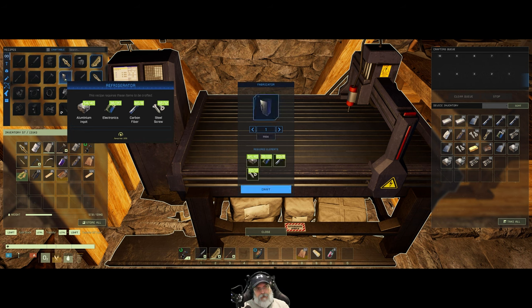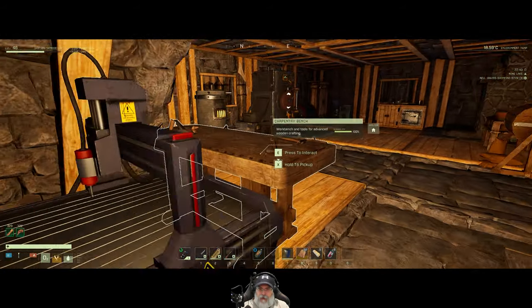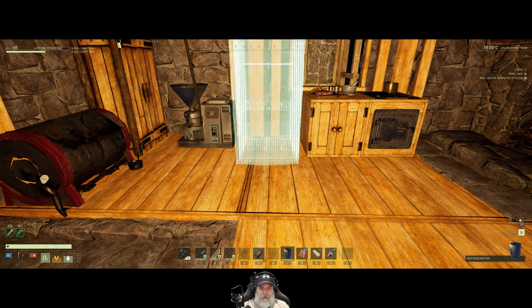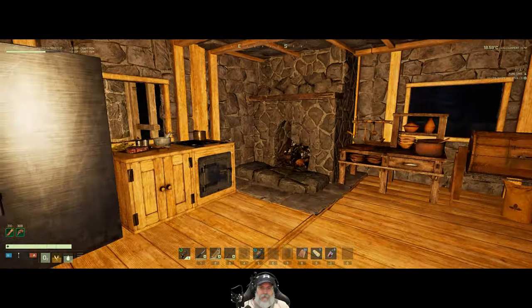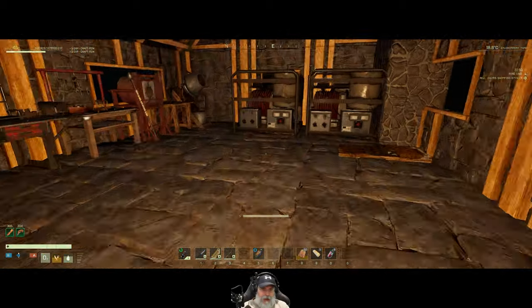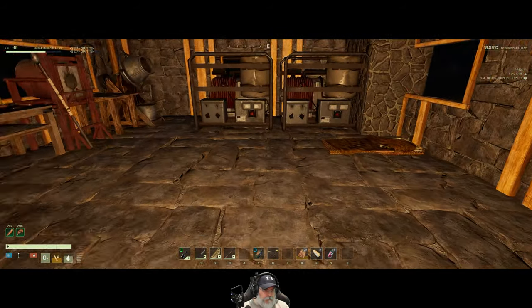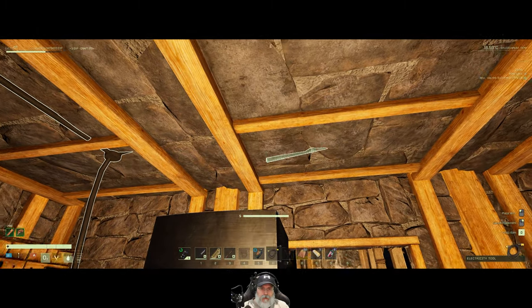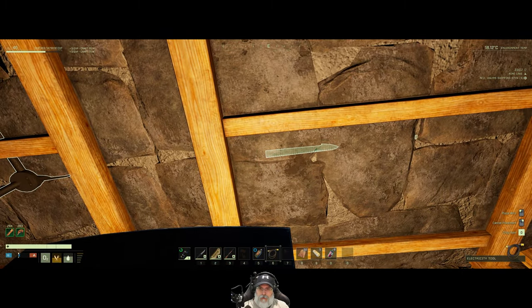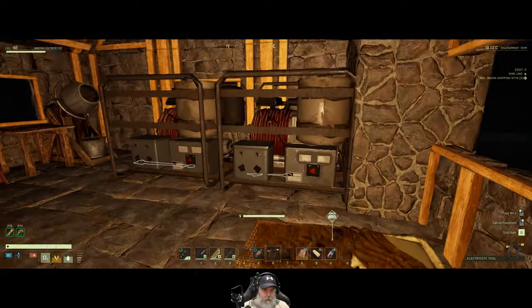Wait - refrigerator! We actually have everything we need for a fridge right now. This is actually a higher priority than even the solar panel - no more spoiling food. We place the refrigerator in the spot where the other bench was going to go. Then we get out the wiring tool and connect the second generator to power the fridge, running cable from the generator down to the refrigerator.